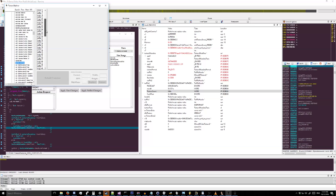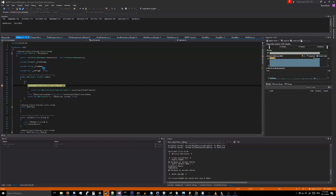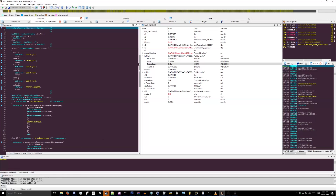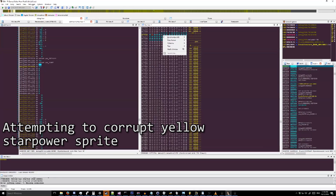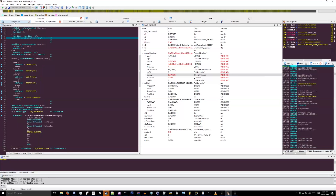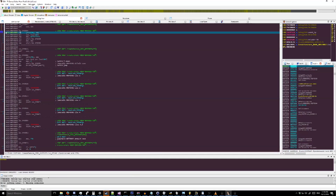Oh yeah, I got you. So, 107, 6B — where is it? I thought we were — oh, this is the one, I think. Yeah. Okay, fire changes, continue. And now we'll remove our debugger and continue.